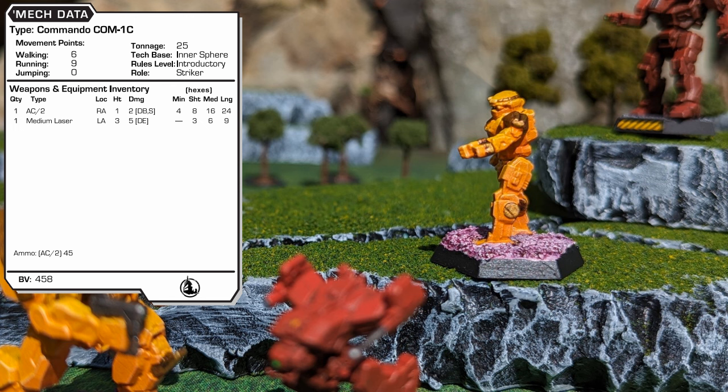Produced in 3020, the COM-1C has a standard fusion engine and the usual 6-9 speed. Armed with an AC-2 and a medium laser, this incarnation does best at a distance as the autocannon has a short range of 8 and a long range of 24 and includes a minimum distance. While this variant does not do much overall damage — a maximum of 7 split between two locations with all weapons — it can start its attack from much further away. Heat management is not an issue, as the 10 heat sinks are more than enough to dissipate any heat generated from running and gunning each turn. This 458 BV variant plays the role of striker.